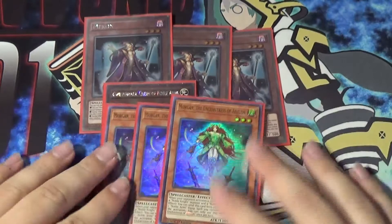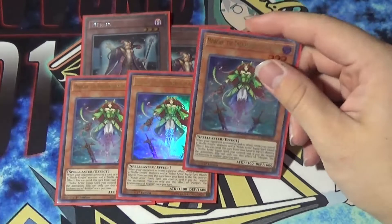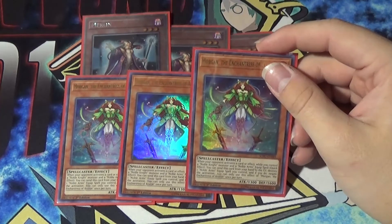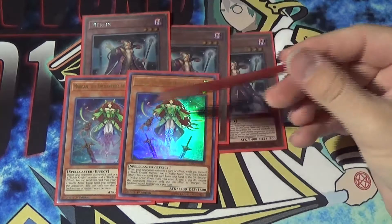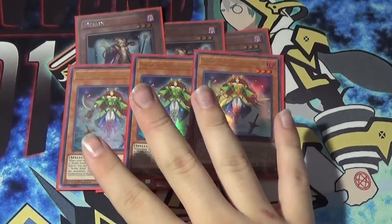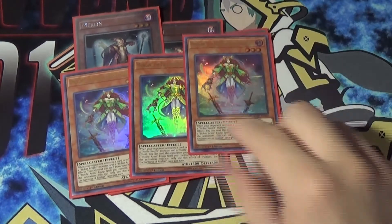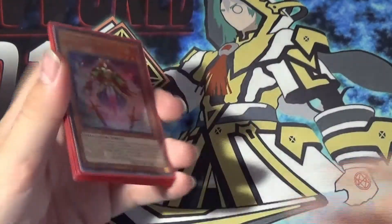Then we have Morgan, the Enchantress of Avalon. This is one of the new Noble Knight cards — the hand trap. Its effect is: when your opponent activates a card or effect while you control a Noble Knight monster and a Noble Arms equip spell, as a quick effect you can send this card from your hand to the graveyard, destroy one Noble Arms equip spell you control, and if you do, negate the activation. You can only use each effect of Morgan once per turn. What really sucks is that she doesn't negate and destroy — it would be really nice if she negated and destroyed. I guess they kind of wanted to make a Sub-Terror Fiendess for the deck, which she kind of covers, except she's not nearly as good as Sub-Terror Fiendess. Still, she covers a lot of ground and is pretty good for the deck.